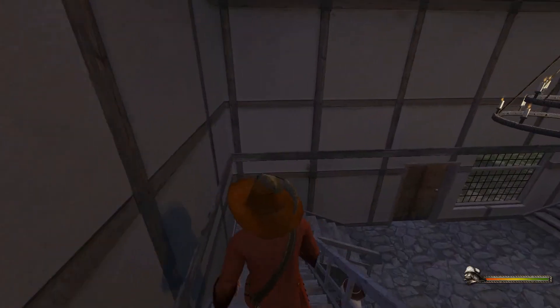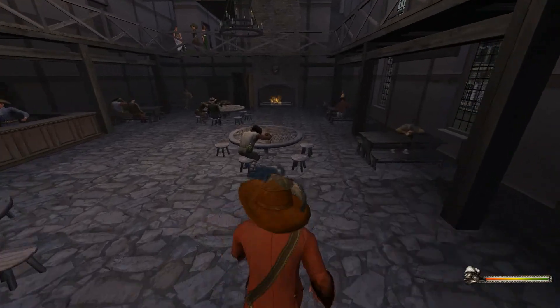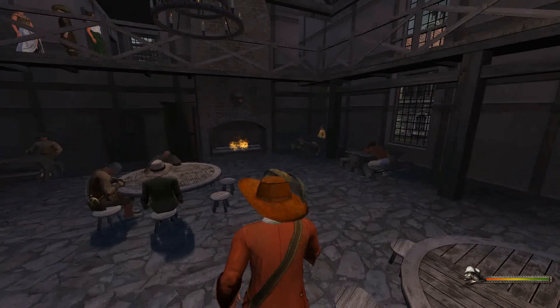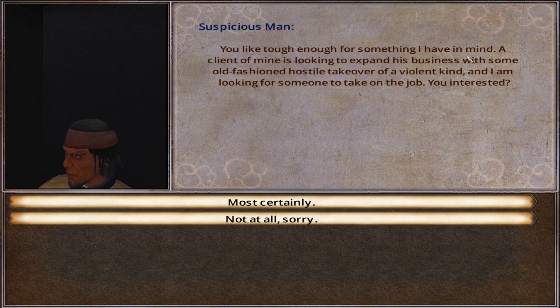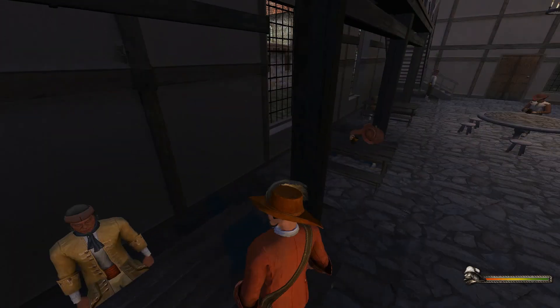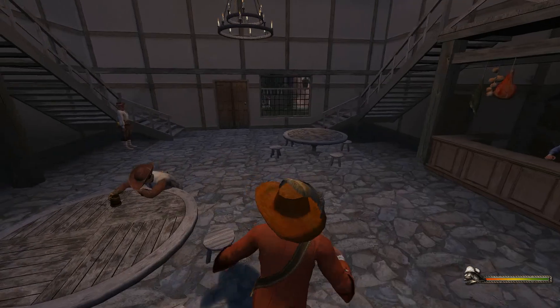Let's see what the suspicious man has to say. Hello suspicious man — any stolen goods can be dealt with here. I'm looking for a job. You look tough enough: a client of mine is looking to expand his business with an old-fashioned hostile takeover of a violent kind — like what the West India Company did. The problem is I have no idea if my combat skills are up to it for a trader. I'll get back to you. What I'm going to do now is find smugglers or more crew.